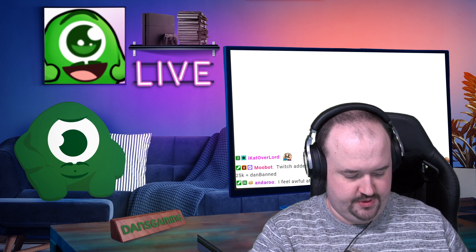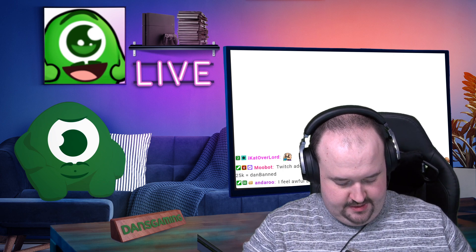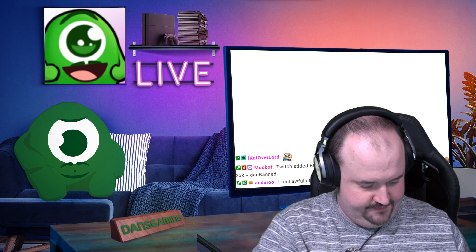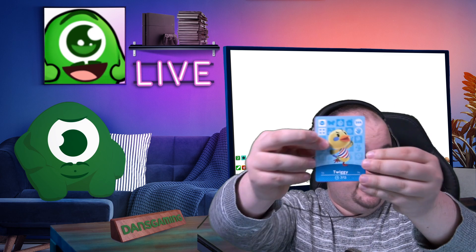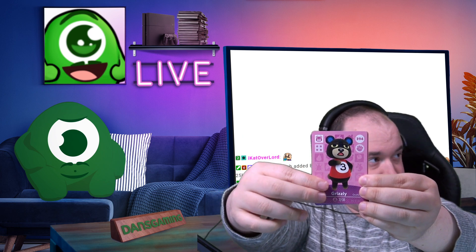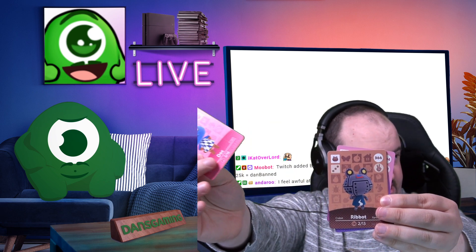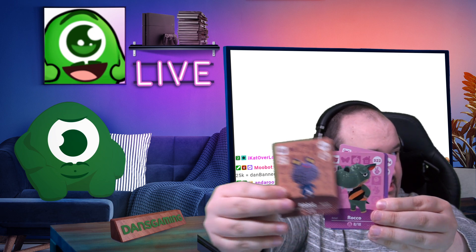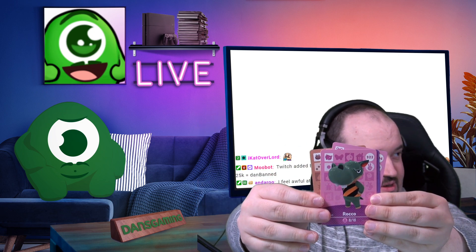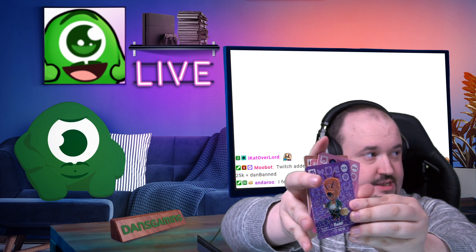We got two more packs, let's hope we get Petro. I'm really hoping for him because I love him even though everyone else thinks he's creepy. Okay, pack number two we have Twiggy, Grizzly — oh, he's adorable, I like him — Dock, Ribbot — ooh, that's a popular one — and Rocco, he looks so grumpy. And our special one is Red.